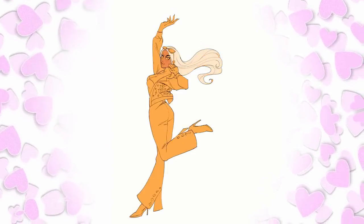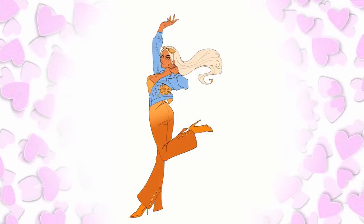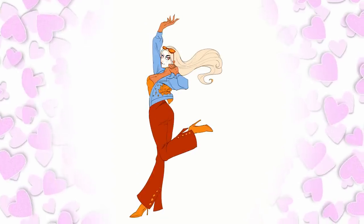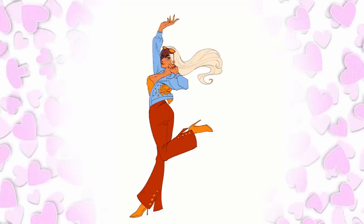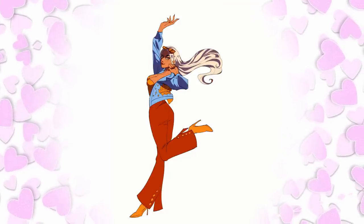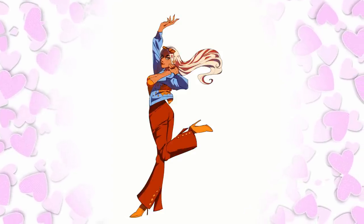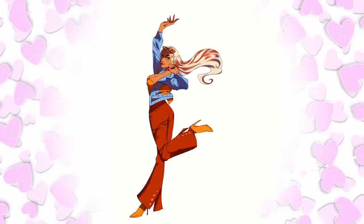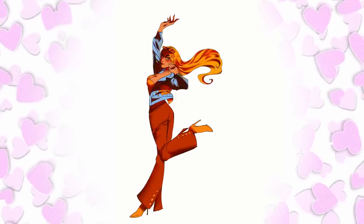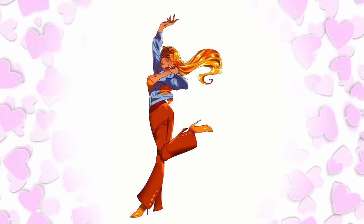Next up is Stella, Bloom's best friend and fairy of the shining sun and moon. I always found it cool that even though Stella was the fairy of both sun and moon, she mostly had sun in her design. And this makes sense - Stella's parents represent the sun and moon respectively, her mother representing the moon and her father representing the sun. And they are divorced. Stella is closer to her father, which makes sense why she includes mostly sun iconography in her clothing. I always found it kind of cool how Winx included stuff that kids deal with, even heavier topics. For Stella's redesign, I mostly just wanted to change up the colors while still keeping that fashionista style. And not gonna lie, I'm super satisfied with this design. This one-piece orange to red jumpsuit she's wearing is stunning. I love the jacket I added. I think it's so stylish.